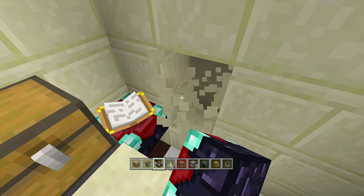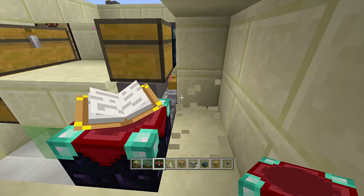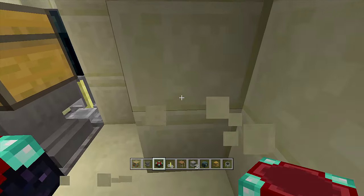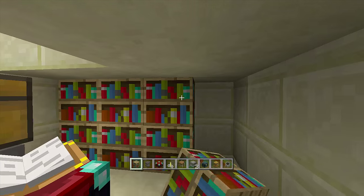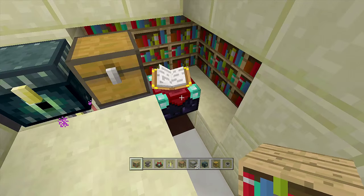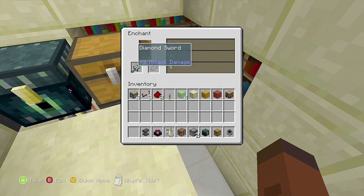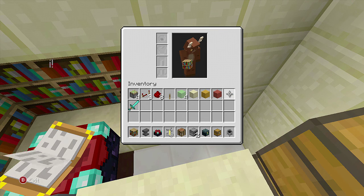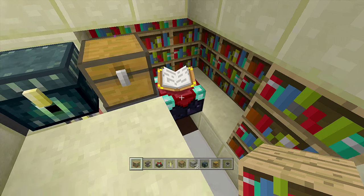On this side place the enchantment table. For level 30 enchantments, dig around the entire enchantment table and then one more space — one, two, three, four, five, six, seven, eight spaces. Take out your bookshelves and place them along the entire area. To verify, place a sword in the enchantment table — if it's not level 30 yet, dig out two more blocks and add two more bookshelves. That should give you level 30 enchantments.